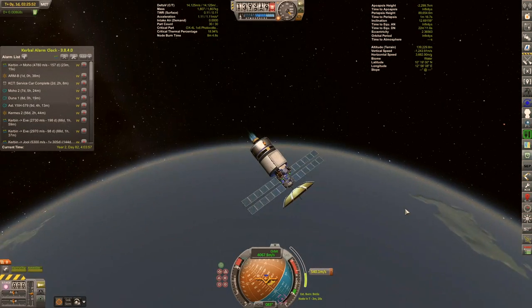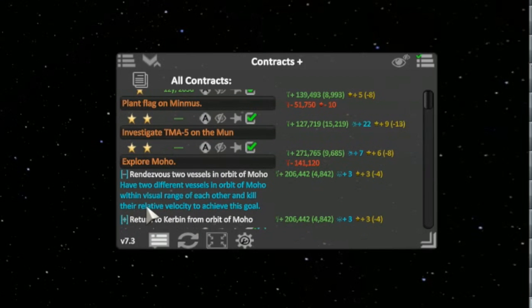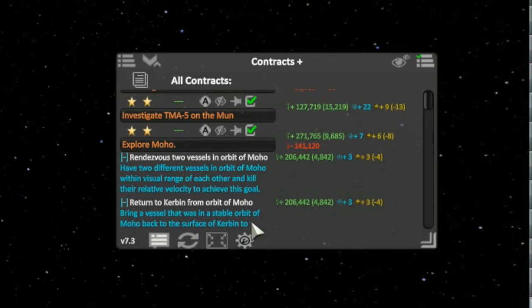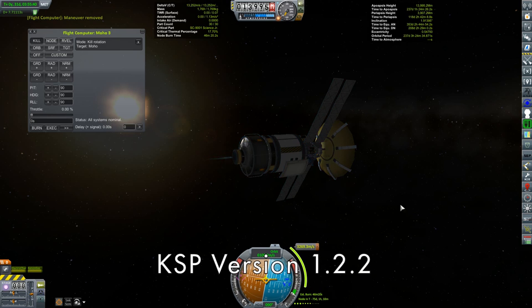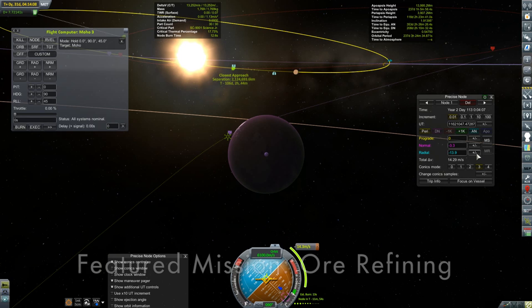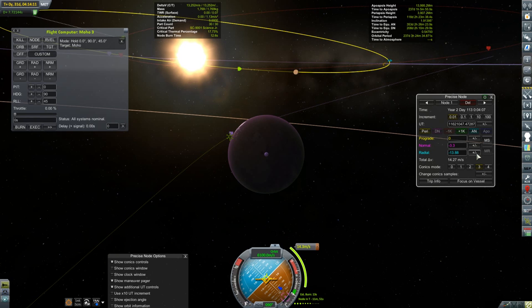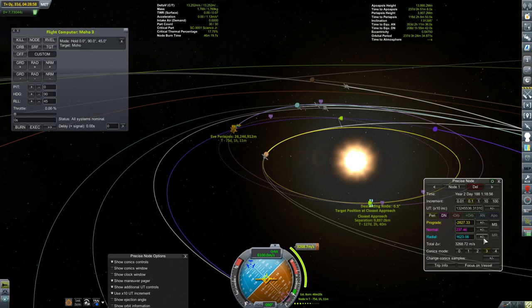Unfortunately, I wasn't paying enough attention to my contract at the time, and the contract that I had set up for this required me to return back to Kirban after rendezvousing with a vessel in Moho. After this burn was completed, I looked at trying to tweak my encounter with Eve and even trying to see if I could just miss Eve entirely. No matter what I did, I ended up requiring a three kilometer per second burn at my Eve closest approach to get my Moho encounter, and that all had to do with leaving early.